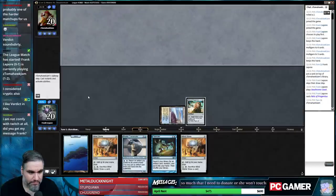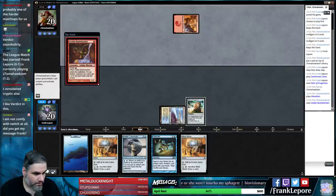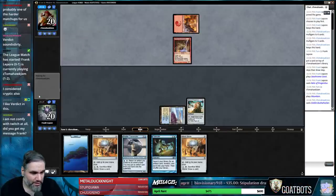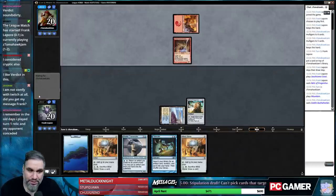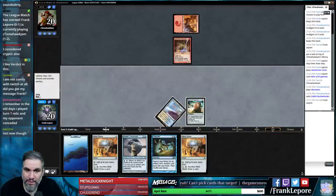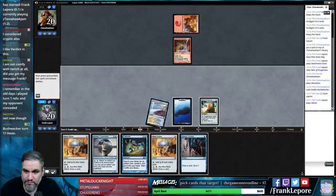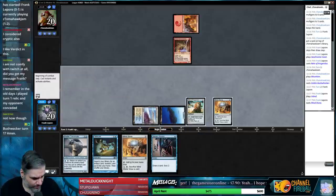Relic of Progenitus in the main deck is such gas sometimes. Masters comes out on Friday — if you want me to do a Modern Masters 25 stipulation, that sounds pretty cool. I'm pretty sure we just crack Relic so we have a chance to draw another land next turn.